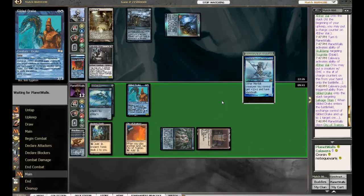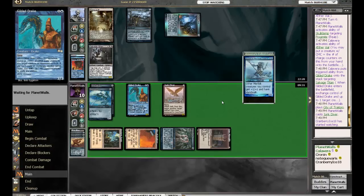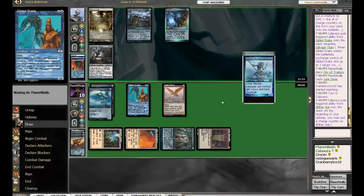Planet Walls is now on a City of Traitors with four active mana. Another Lodestone, Birthing Pod — okay, Junk Diver. Well, he's got four power worth of flying. That is not terrible. That Junk Diver turns into a Lodestone bomb if he blocks — he can chump with a Frogmite for a turn, hit for four, and have him near lethal here.